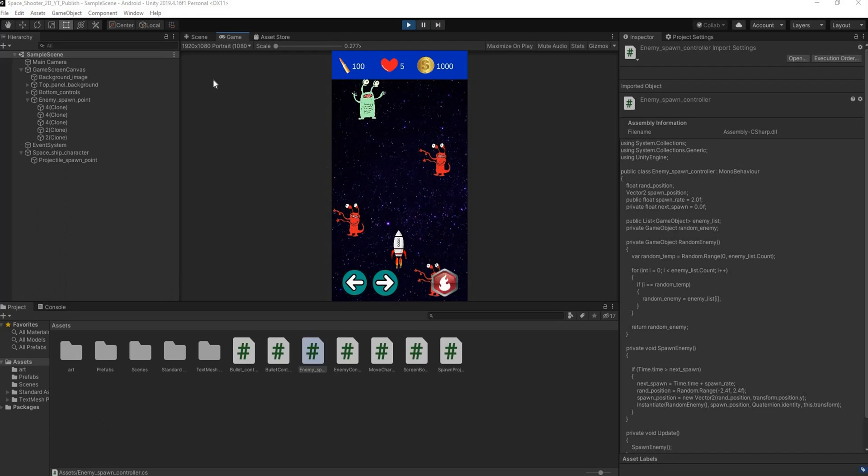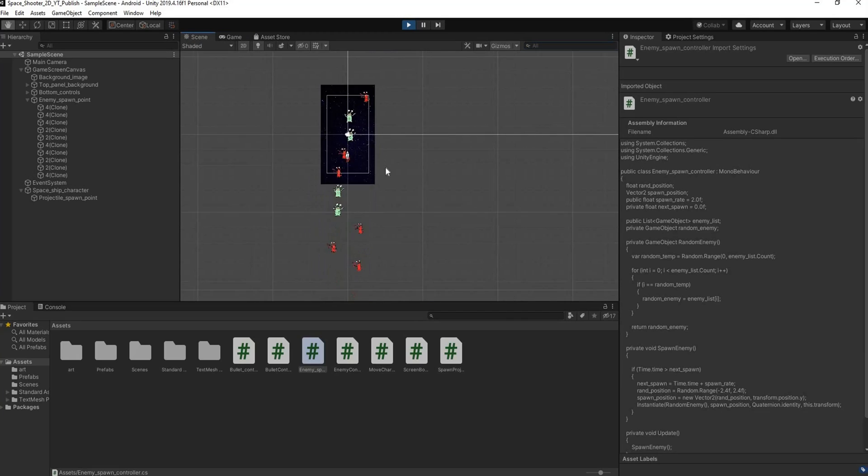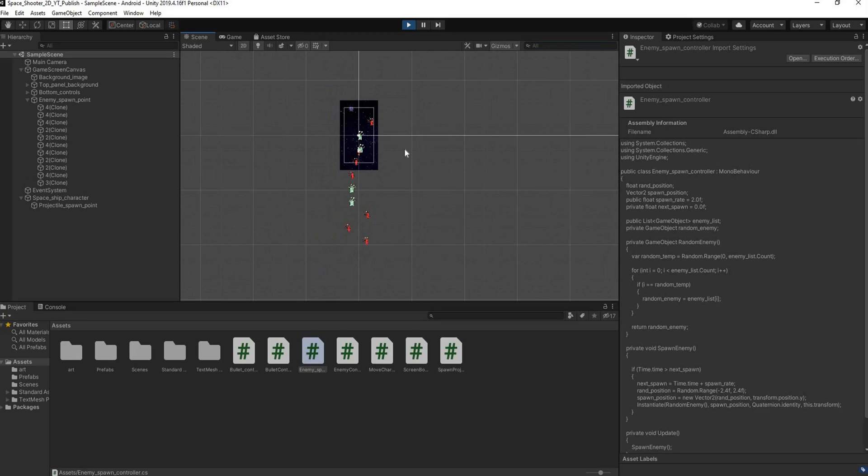Before we move on, I just want to take care of one thing quickly. As you can see, when our enemy spawns from the top and goes beyond the spaceship, if I look in the scene view you can see these enemies continue going. What happens if we have 100 or even 200 enemies going without shooting them? That's going to strain our device and use up memory that we don't want used up.